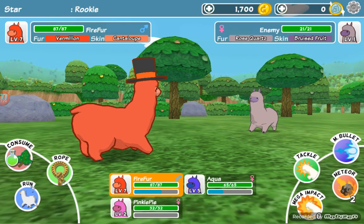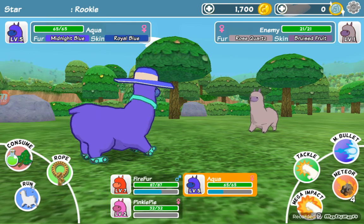This is my alpaca leader, Fire Fur. His skin is cantaloupe and his fur is vermilion. I think this is Aqua — she's the most dressed up one. Her skin is royal blue and her fur is midnight blue. It doesn't look like midnight blue but it is. I don't know why they make the colors different.